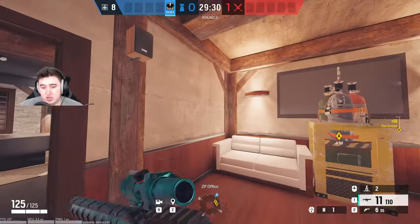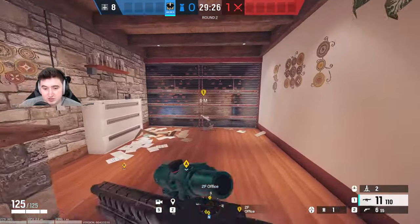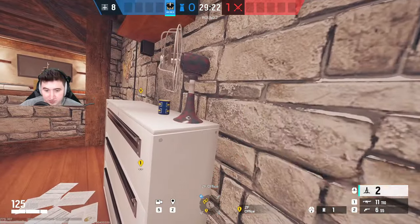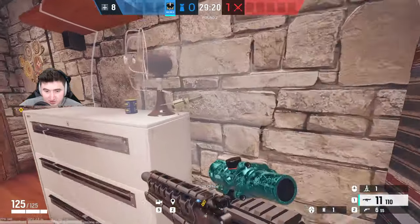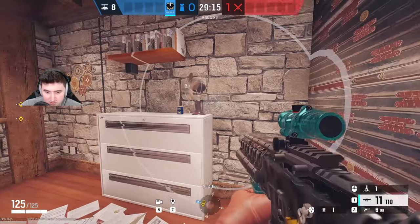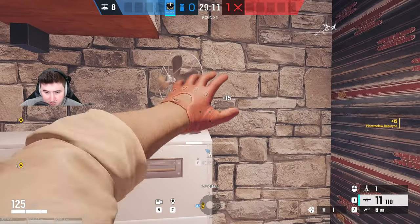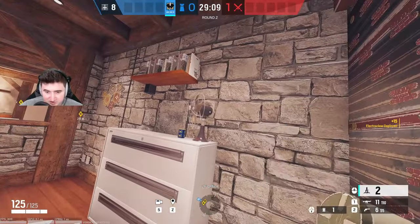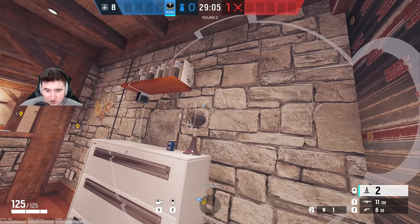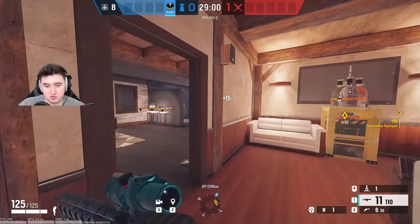Now we're on Kafe for the Master Bedroom site. I'll generally claw this wall by putting the first one on top of this cabinet — you can kind of hide it behind this fan. Make sure it's above the table so it doesn't get shot vertically from below. That will get one of the walls.